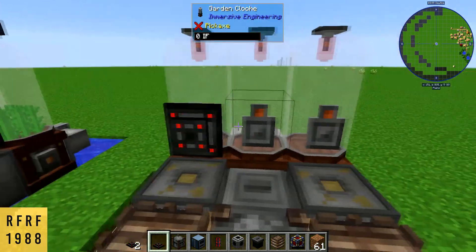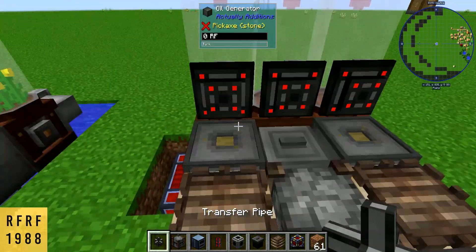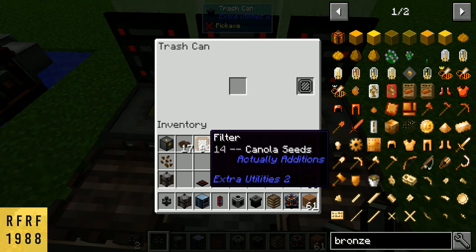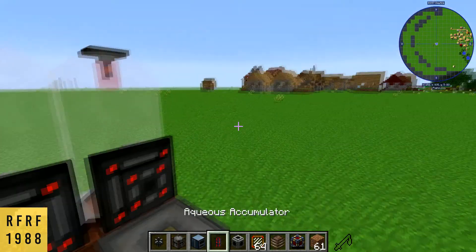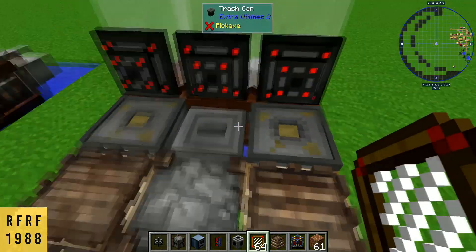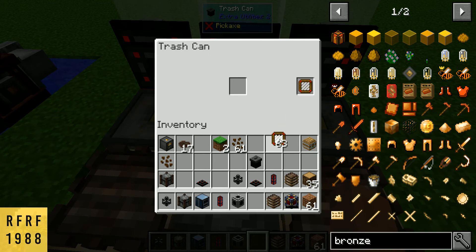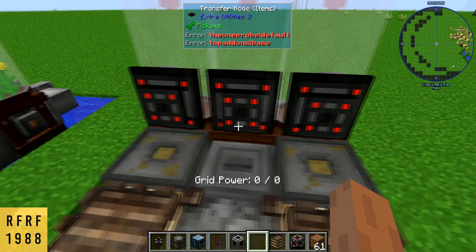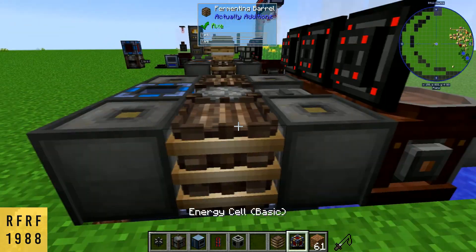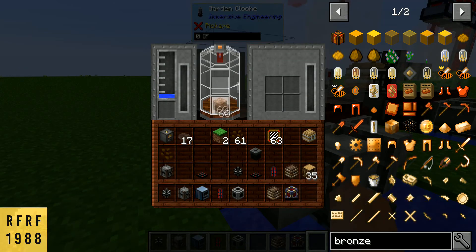Next we want to get our nodes from Actually Additions — you don't need grid power for these, they work without it. Place them like that. Also, in your trash can you want a canola filter. It's whitelisting canola seeds so you don't get clogged up with canola seeds. Put that in there and now it will only accept canola seeds.